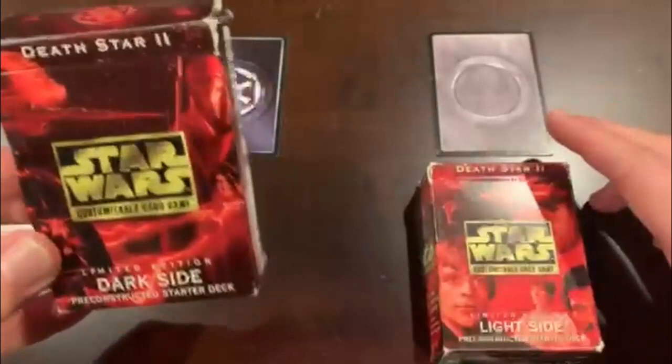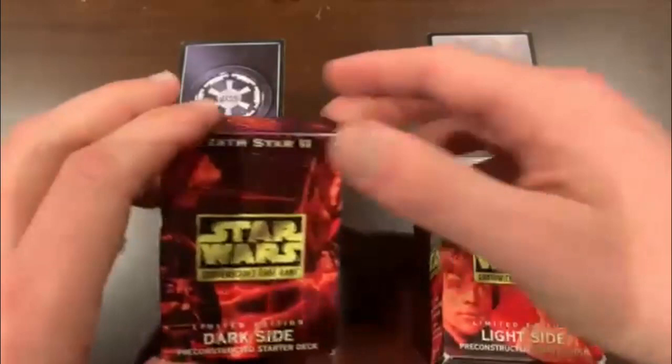There's a dark side one — reminder, dark side cards look like this — and there's a light side one. These are 60-card decks. 60 cards is known as your life force, and it comes with a handy rule book.